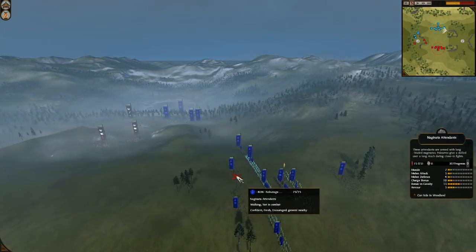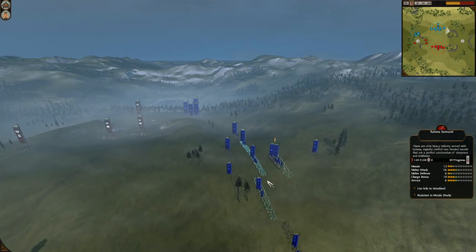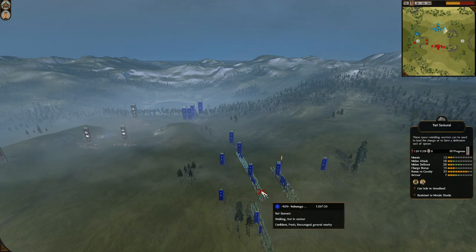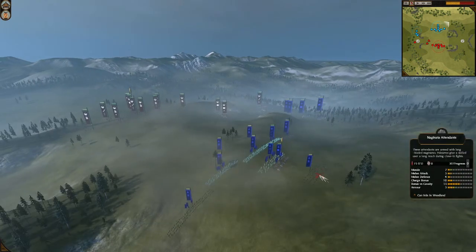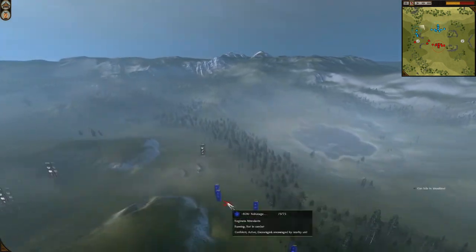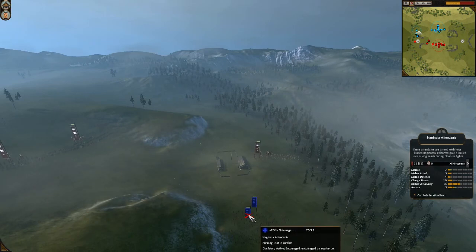For Oda's army: two Naginata Tenants on front, a Naginata Samurai on the left side, two Katana Samurai both level 6, a Yeri Samurai guarding the center at rank 9 with hold firm, a bow warrior monk — good choice on this map with 200 range — his general which is a Morale General, a Naginata Tenant guarding the back, and a Naginata Samurai on the right side. His cavalry consists of a light cav and a fire cav, plus two Naginata Tenants.